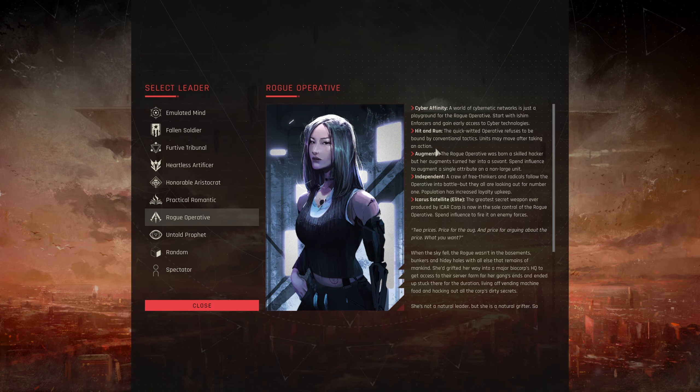Independent — a crew of free thinkers follows the operative, but they all look out for number one. Population has increased loyalty upkeep, so you'll need extra loyalty buildings. This is one of the harsher penalties, but nothing you can't overcome. Icarus Satellite — the greatest secret weapon ever produced by Icarcorp is now in the sole control of the rogue operative. Spend influence to fire it at enemy units — essentially a spell you can cast with influence to damage things. Pretty good.